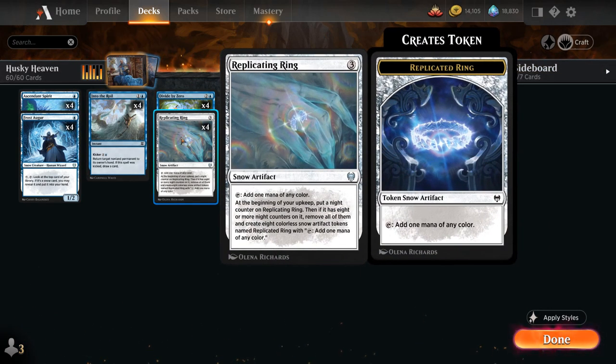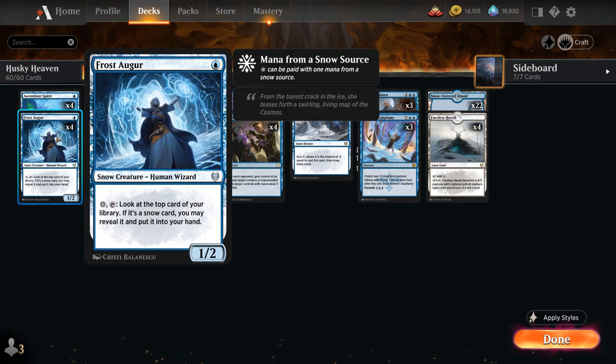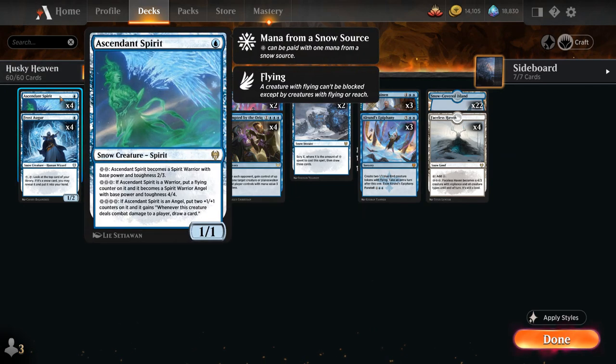We also have the full playset of Replicating Ring, which is a snow artifact — so we can find it with Frost Augur — and taps for 1 mana of any color, which is also snow mana. We can use that to play Ascendant Spirit or Frost Augur, or activate a Frost Augur already in play. Besides ramping into more expensive spells like our Planeswalker, we also have plenty of 1-mana plays we can make after casting Replicating Ring. At the beginning of our upkeep we put a night counter on it, and if it has 8 or more counters we remove them all and create 8 colorless snow artifact tokens named Replicated Ring, each tapping for 1 mana of any color.